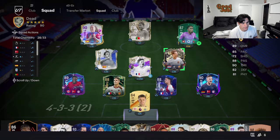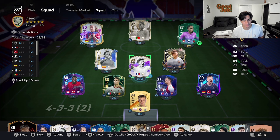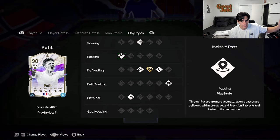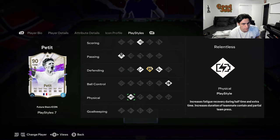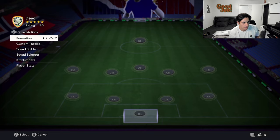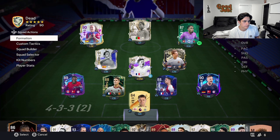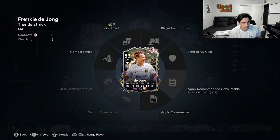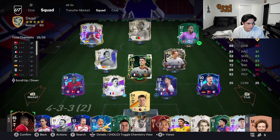He has intercept, slide tackle, and Anticipate Plus. The incisive pass play style is really nice if you like to throw a ball out to your fullbacks, striker, or play an over-the-top ball. Relentless is really useful if you like the team press. I would prefer him at center back — specifically left center back since he's left footed. I tried doing a skill move with him in midfield and it's just too slow; he's going to lose the ball more often than not.